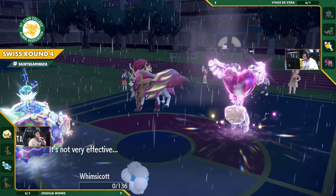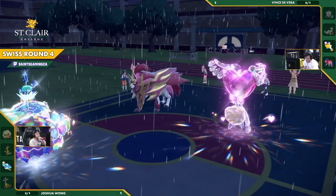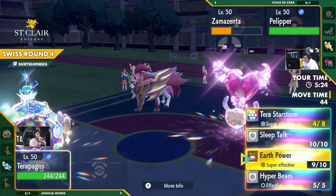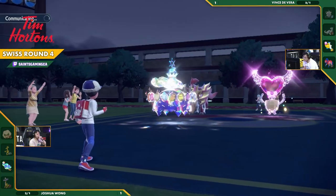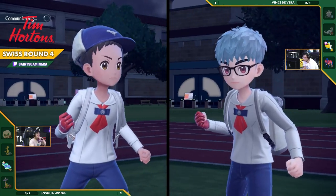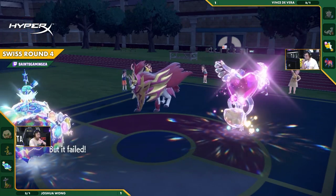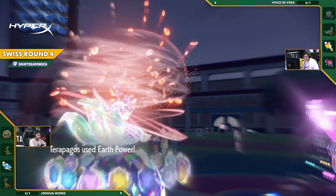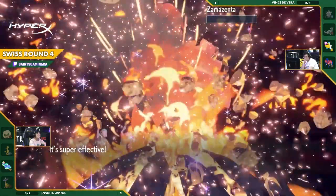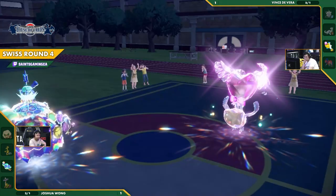And there it is — the Weather Ball takes out the Whimsicott, and now it's just this: Terrapagos against the world. It can be a little unintuitive in that situation where we have a Restricted Pokémon Terastallized, just ready. You think that the Restricted Pokémon is the biggest threat, but actually that Whimsicott at just one HP was the threat because of the threat of Encore. If the Encore went into two non-attacking moves, that was just game there. Brilliant play.